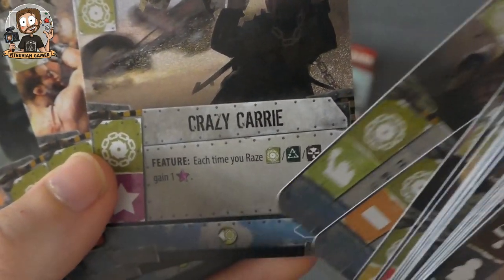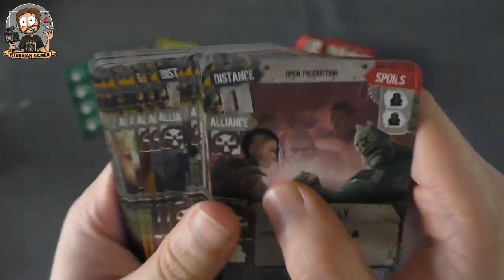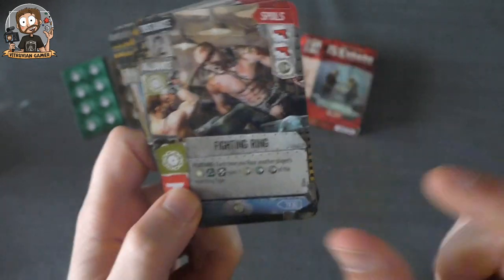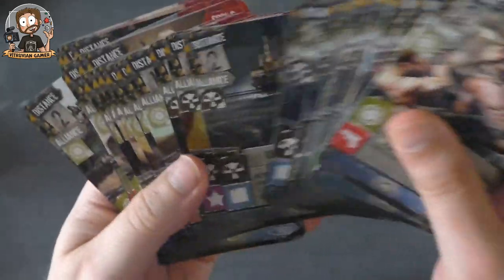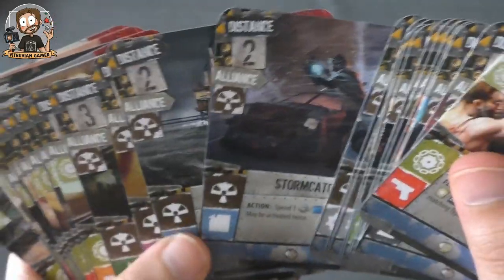Each time you raise one of these new ally buildings, you get some stuff. The very cool thing about these buildings is when you build them, you have the distance cost as we already know from the base game, but now if this is, for example, an Iron Gang location, you can spend any combination of Iron Gang influence tokens together with the normal influence tokens needed to build or connect to that location. So you want to have those influence tokens so you can build these locations cheaply by spending the influence tokens of that faction — which is pretty neat.